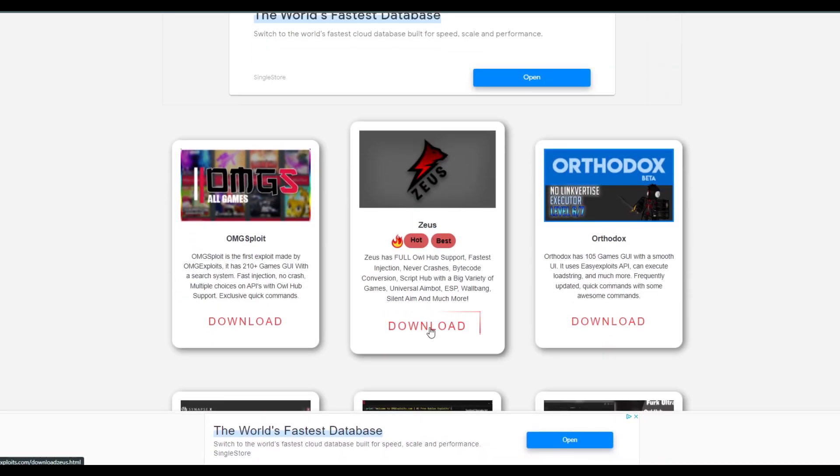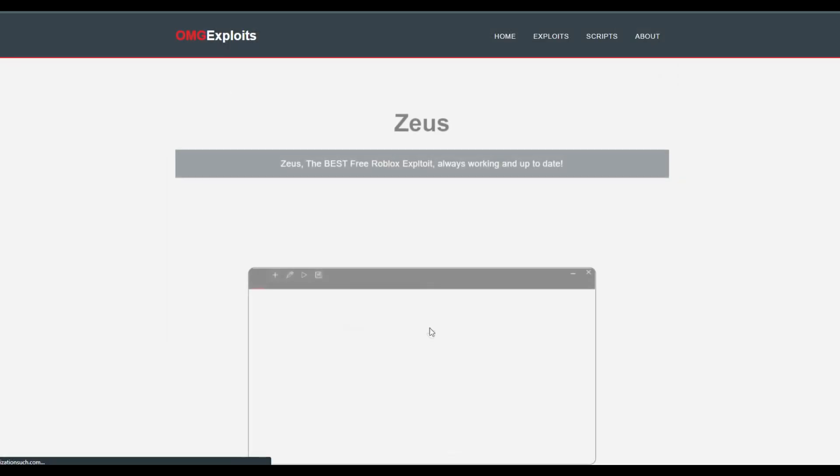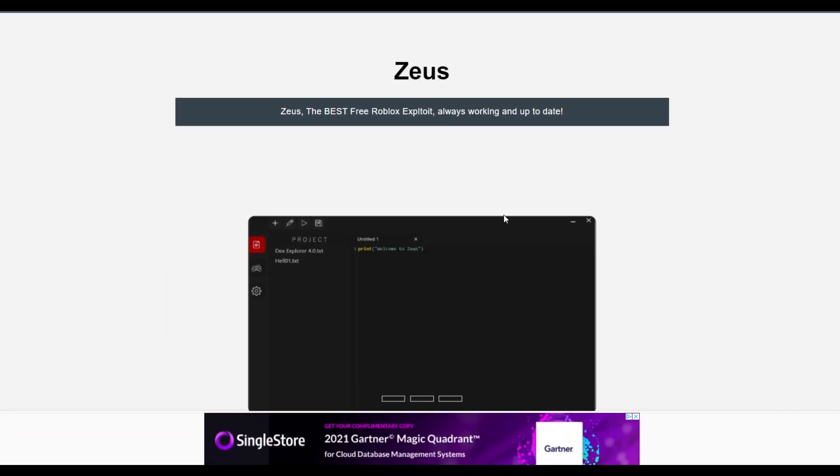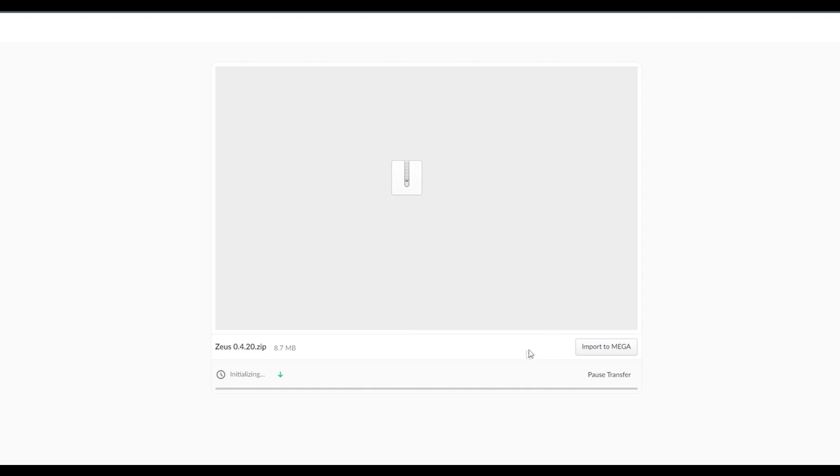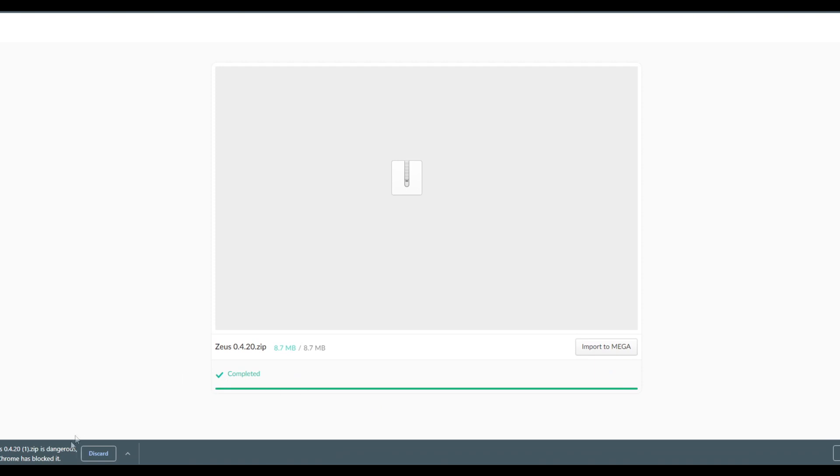After that you will see Zeus again, so just press on this little button right here. After that you will get to this page, so just press on this little button again. It will take you to a Mega file with a direct link, so there will be no ads. After it loads you will see Zeus 0.4.20 .zip, so just press on this little button right here and then wait a bit.